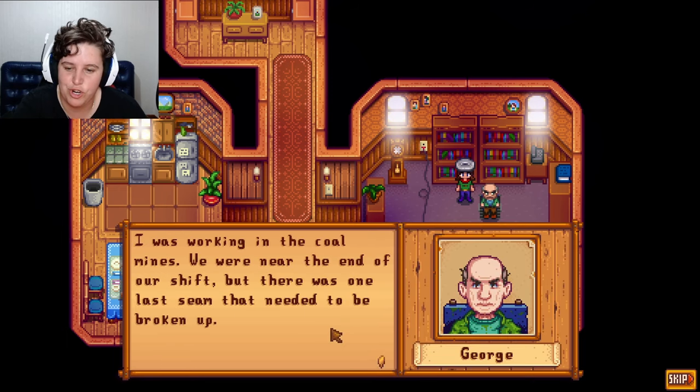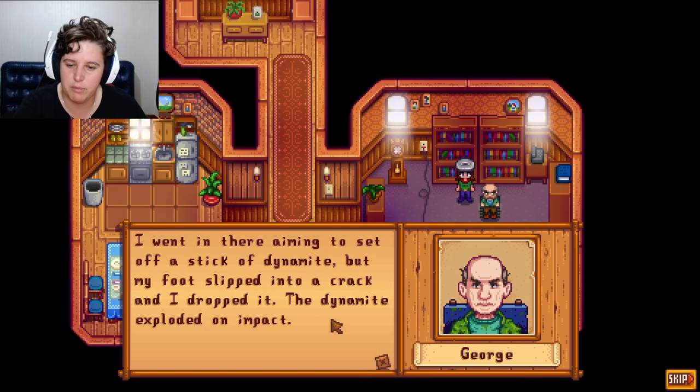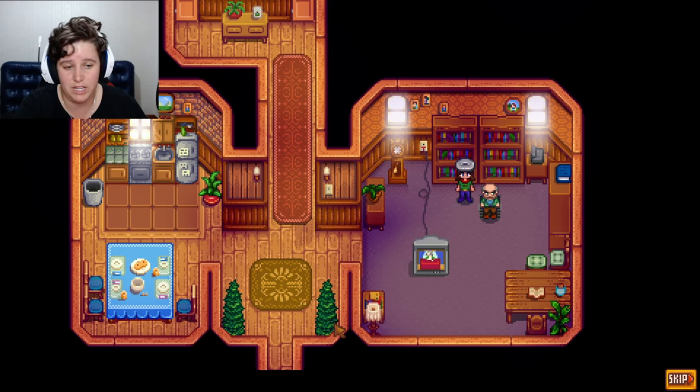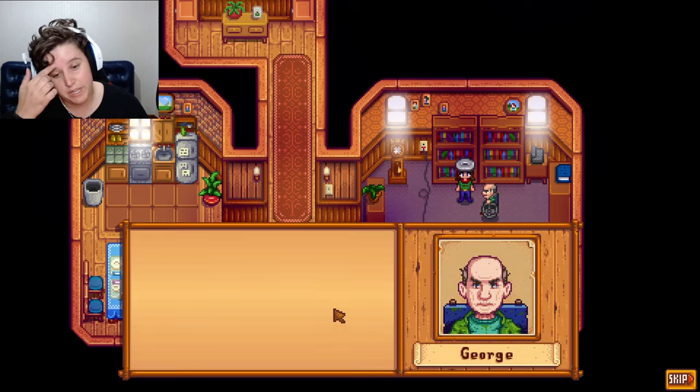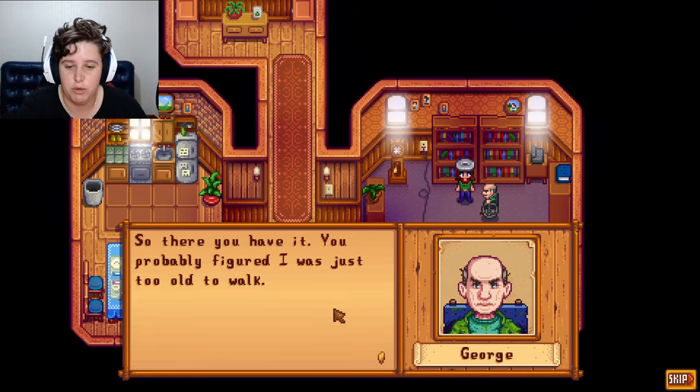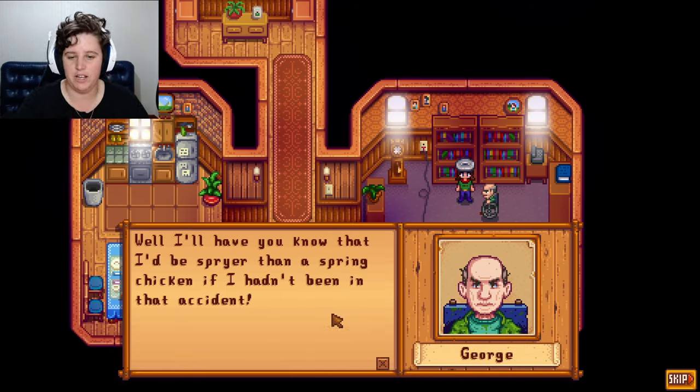George tells a story: it happened 30 years ago, he was walking into a coal mine near the end of their shift. There was one last vein that needed to be broken up. He went in aiming to set off a stick of dynamite, but his foot slipped and he dropped it. The dynamite exploded — the next thing he remembered he was in the hospital and they told him he'd never walk again. Poor man. He says you probably thought he was just too old to walk, but he was a spring chicken before that accident.